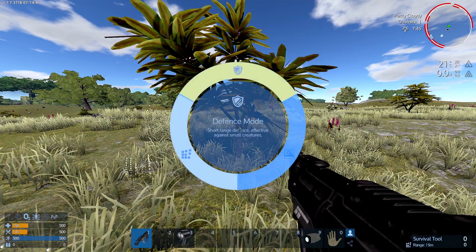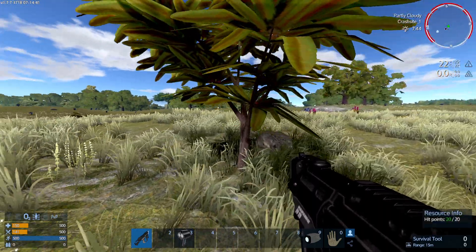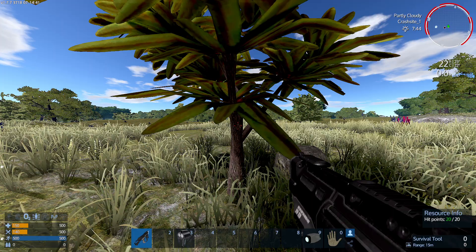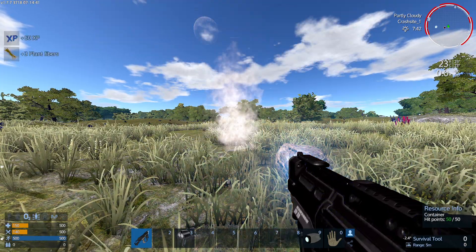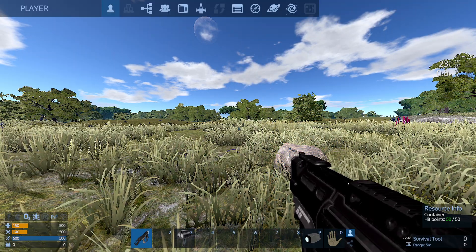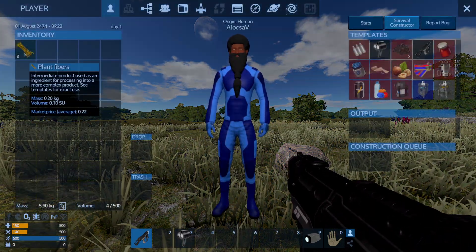For example, I'm going to select resource mode and harvest this little tree here. You can see it has hit points shown on the bottom right, and it provides immediate plant fibers that go straight into your inventory.